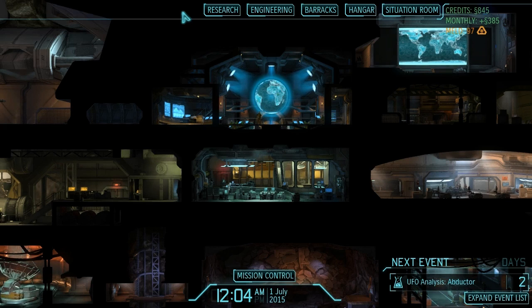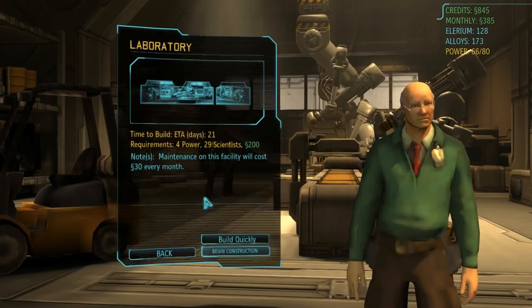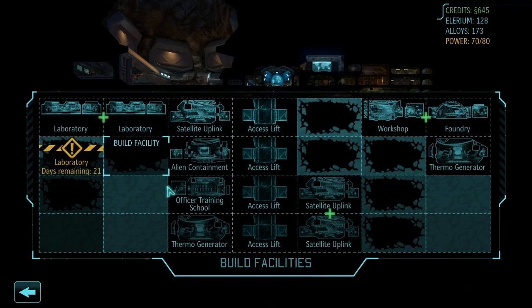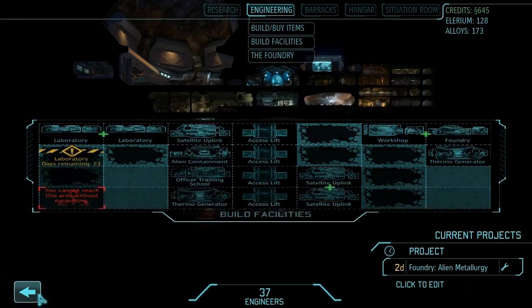XCOM Enemy Within. End of Month Report from the Council. We have a lot of stuff to spend money on, so let's get spending. First things first, building facilities — we're sitting down a laboratory here. We've been waiting on being able to build this for a long time; we just didn't have the money or the power available. Now we can build it. That extra 30% speed for our research is huge.